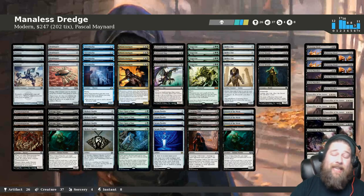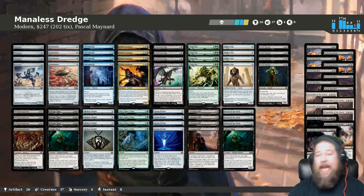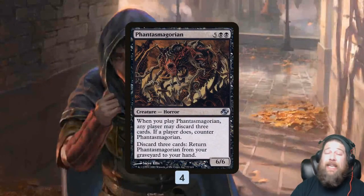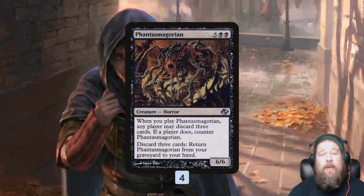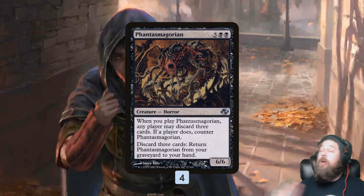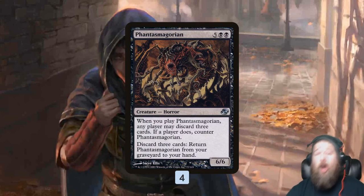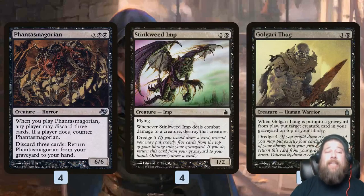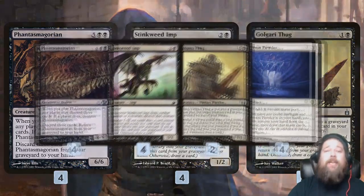Let's do a quick deck tech to refresh your memory on what the deck tries to do, then jump into gameplay. With Manaless Dredge, if we win the die roll we choose to play last, because the way we get our dredgers into the graveyard is by discarding to hand size. So always choose to draw first, don't play anything on turn one, then discard — hopefully Phantasmagorian, Stinkweed Imp, or Golgari Thug. These are our ways to start filling the graveyard.